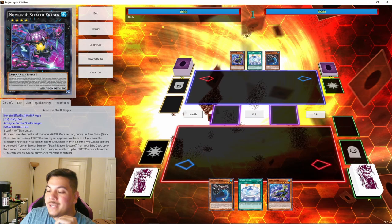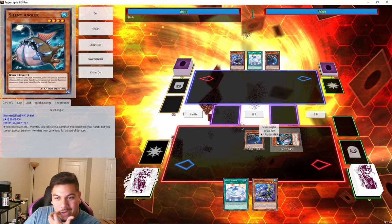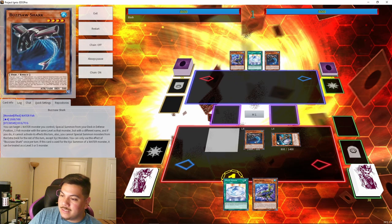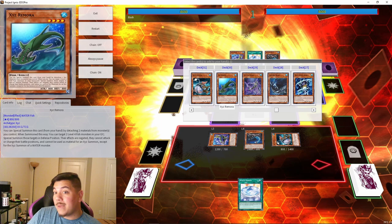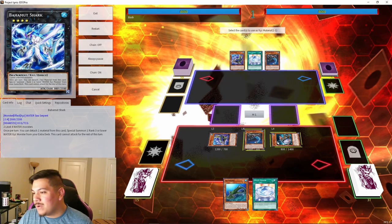Now let's go over a quick three-card combo with the best possible opening for this deck. We start off with Buzzsaw Shark — its effect gets us Silent Angler from the deck to the field. It's important to search Silent Angler specifically because White Mirror will give us an additional extender later in the combo. Next we special summon Abyss Shark, which searches XYZ Remora. We need to detach materials from one of these cards so it can be used as XYZ material later. We need to be mindful of Nibiru, so let's make sure we're playing around it.